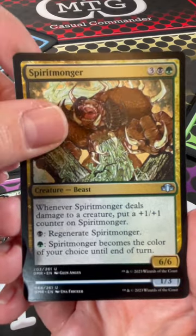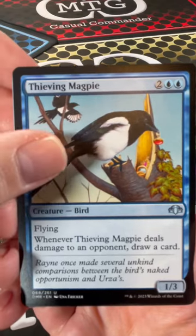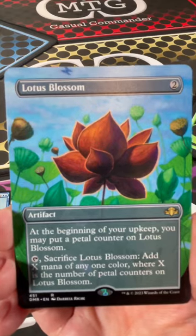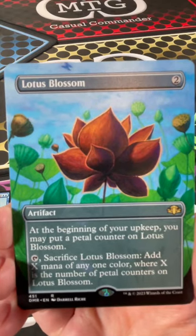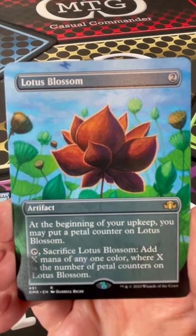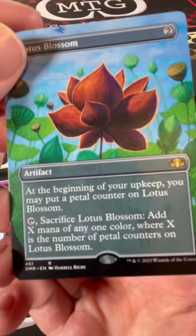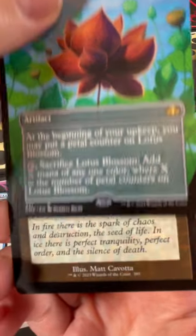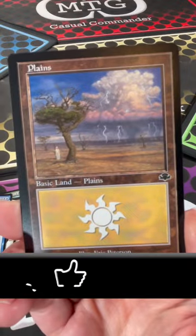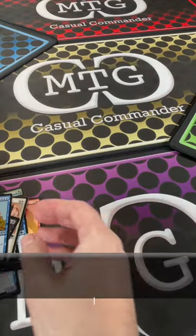Spirit Monger - that used to be a rare, didn't it? Thieving Magpie. Pulled the Lotus Blossom full art - that's a great pull! Beginning of your upkeep you may put a petal counter on Lotus Blossom, sacrifice it and add X mana of any color where X is the number of petal counters on it. I see Morphling, old-style border, old-style border Planeswalker, and a zombie token.